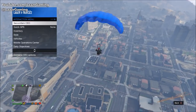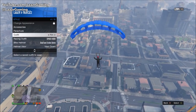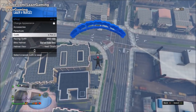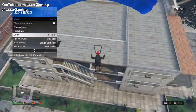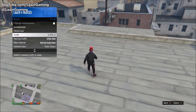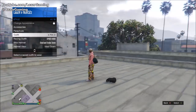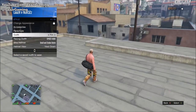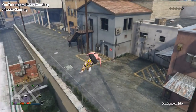Drive the helicopter up a considerable distance and then jump out. Once you're parachuting, as you can see right here, pull up your interaction menu again, go down to style, and hover over the outfit you want to transfer the bag to. As soon as you land and start to take off the parachute, change the outfit — and it will simply transfer the duffel bag onto your new outfit, as easy as that.